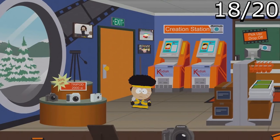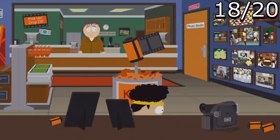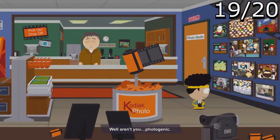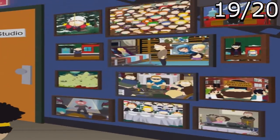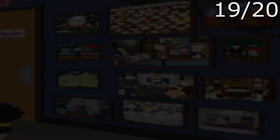The next Easter egg is located at the Photo Dojo. If you go to the far wall, you'll notice a bunch of pictures — these are actual images from real South Park episodes. It's a creative touch that they took real episodes from the series and added them into the game as in-world photographs.